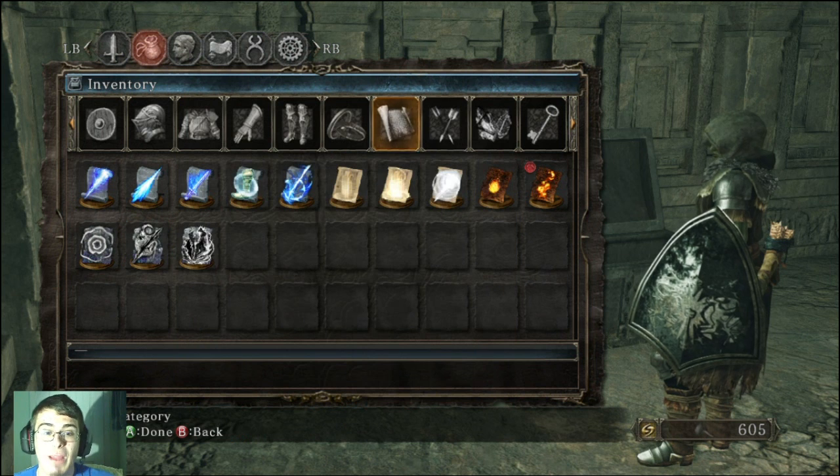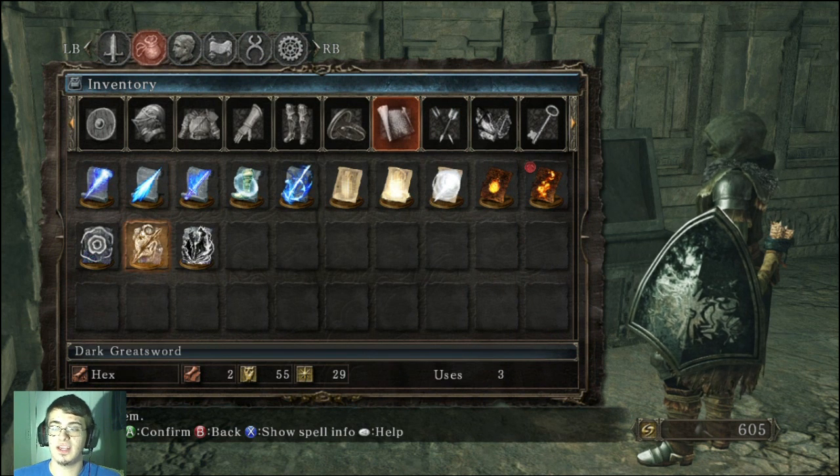Catalyst staff required. The requirement is 55 intelligence - I hope you have some simpleton spices. And 29 faith. Pretty cool.